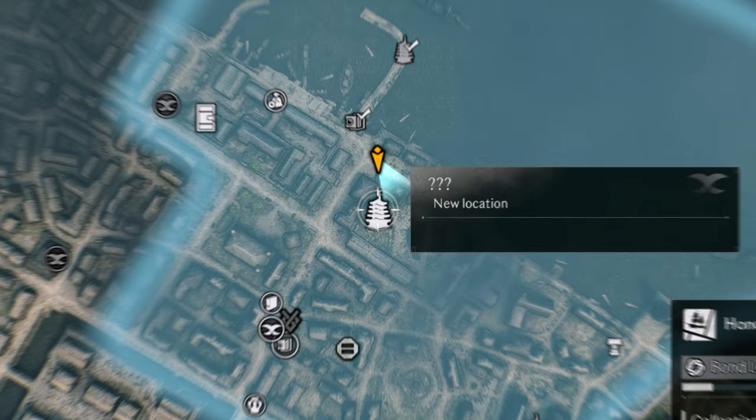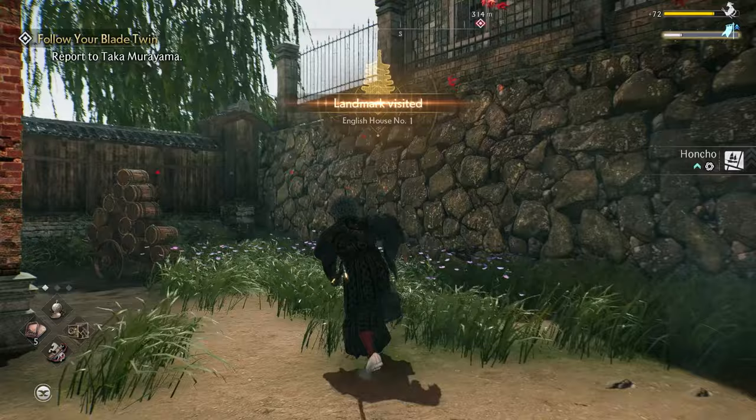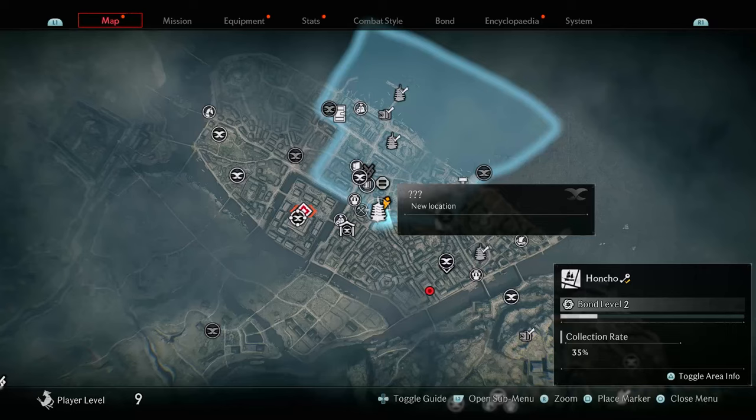The next collectible is a landmark located over here. Come to this area and you'll see there are gates around it. Once you're inside the area it will register that you have visited the landmark.